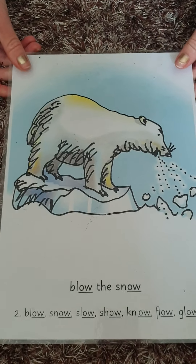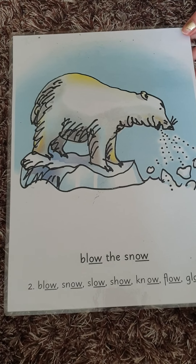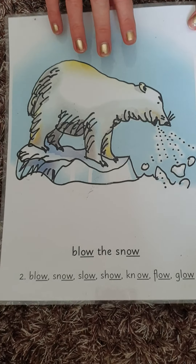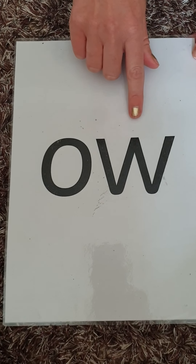We've got our picture card back. My turn: OW. Blow the snow. Your turn. My turn — two letters, one sound. My turn: OW. Your turn. Special friends. My turn: OW. Your turn.